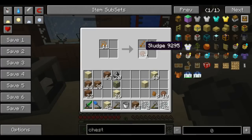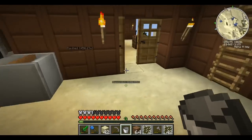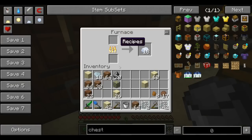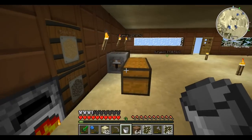A byproduct of this process is sludge. You take the sludge and put it into a furnace — it turns every piece of sludge into a piece of clay ball, which will eventually turn into more clay. So you have an infinite source of clay as well. That's really cool.